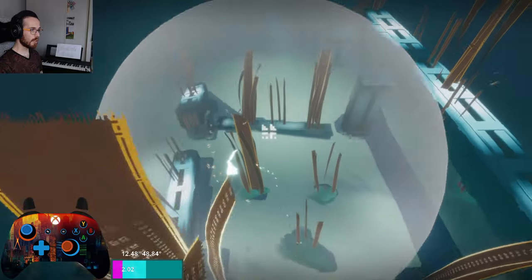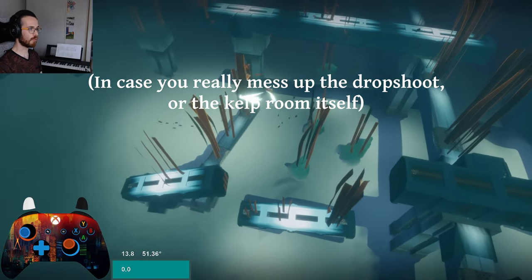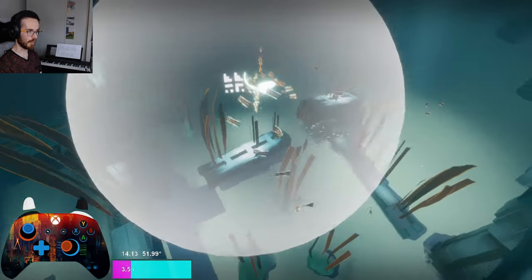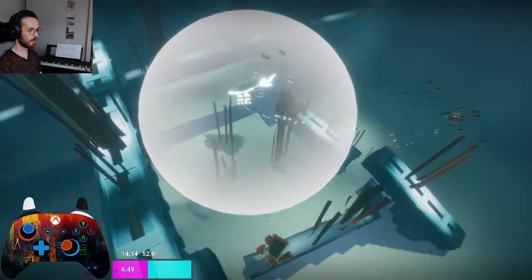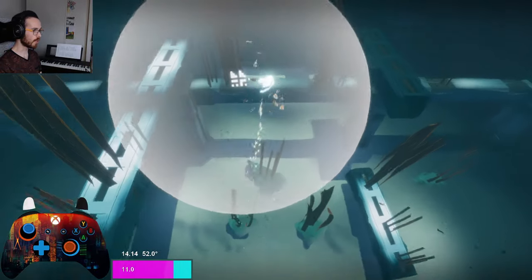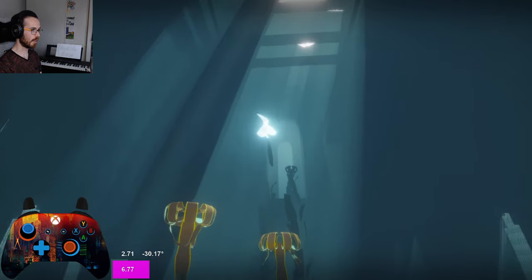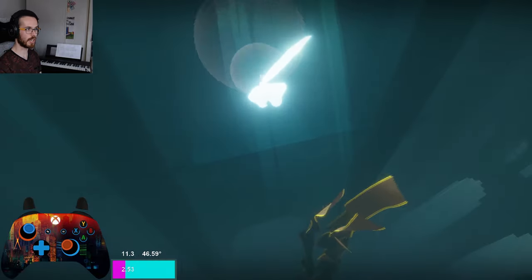I recommend you learn a backup: with the flyers in this room you can do flyer boosting in circles. This way you can charge for as many seconds as you want, and when you're ready you can go for the kelp room and do the boost. You can still take the symbol and start the dive easily.